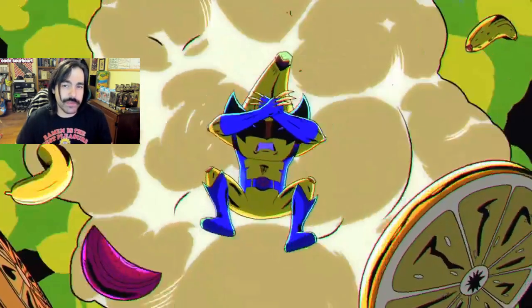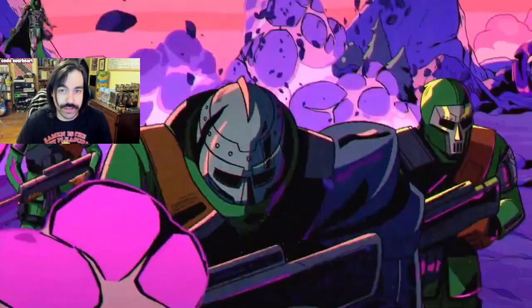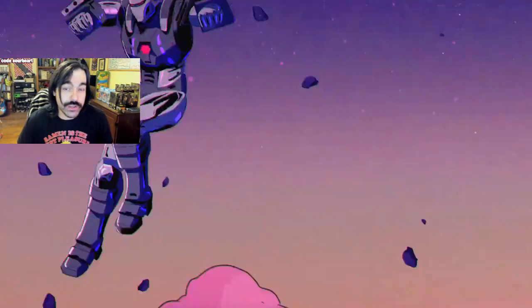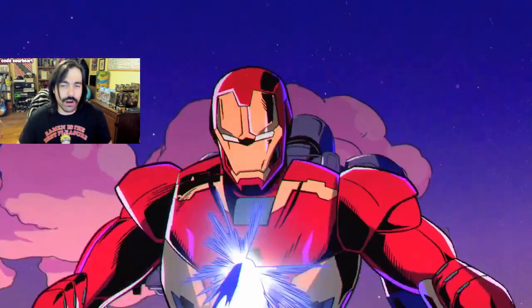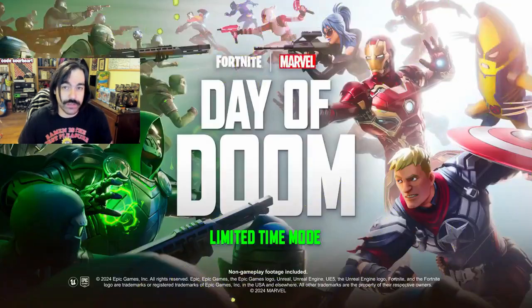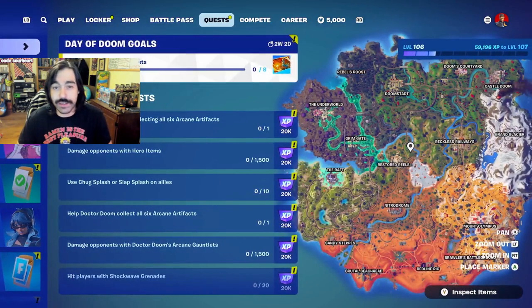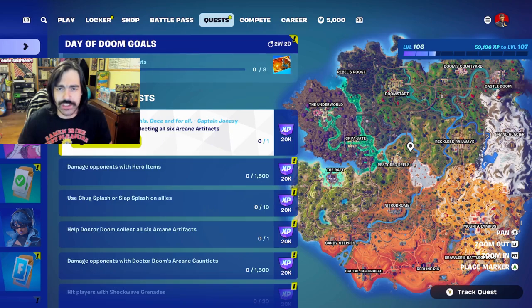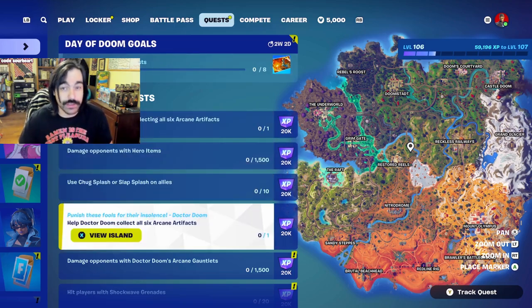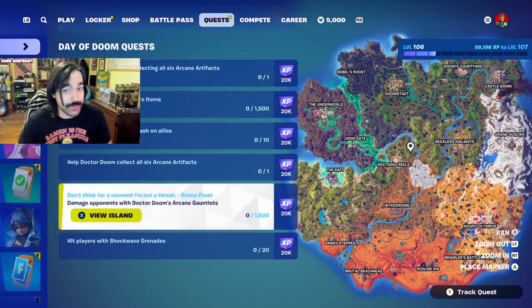Now in this LTM, if you spawn on the side of Doom, you will be tasked with collecting six arcane artifacts, which will disable the enemy team's respawning. And if you're an Avenger, you will be tasked with defeating all of Doom's minions before that happens to achieve a Victory Royale. This game mode is only here until the October 4th update, and it does feature a simple set of challenges, so definitely hop on this and finish those challenges before it's gone. Though it may evolve once the Fort Nightmares update hits — that remains to be seen.